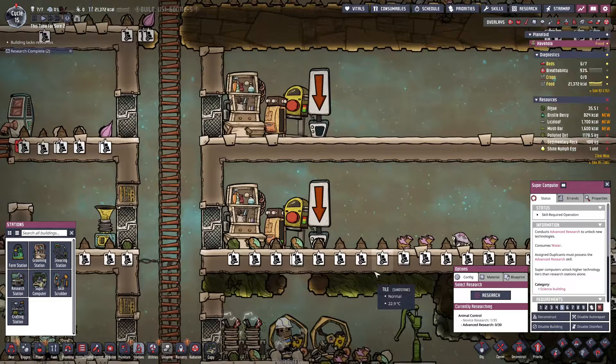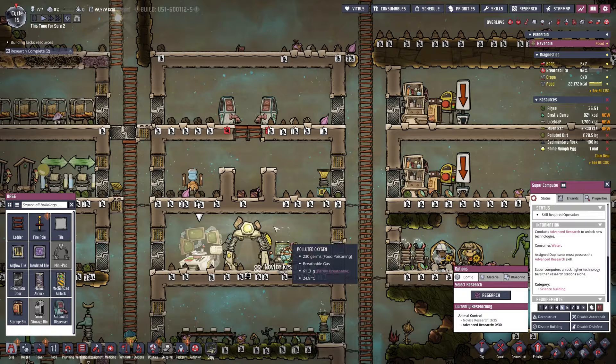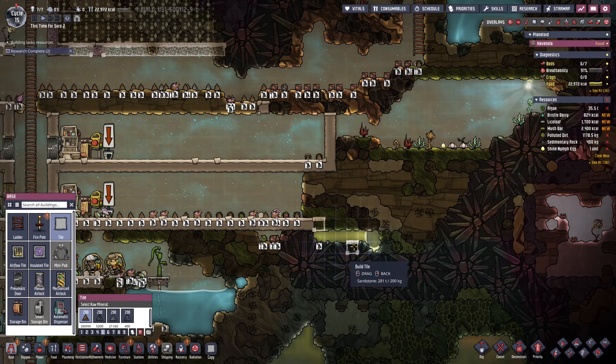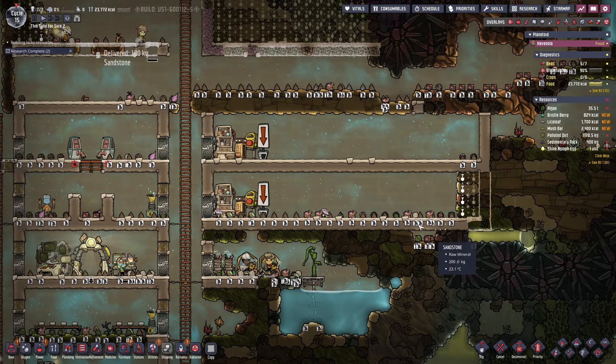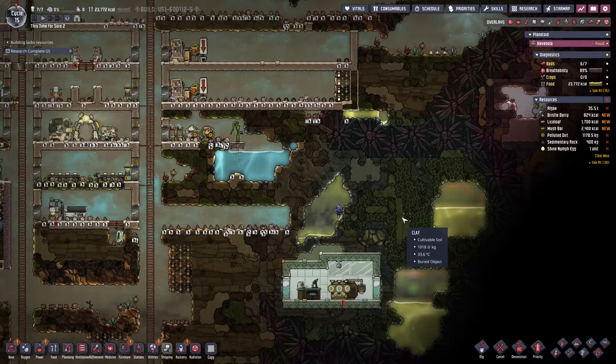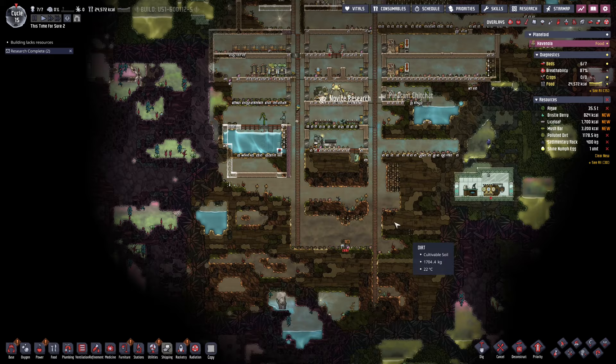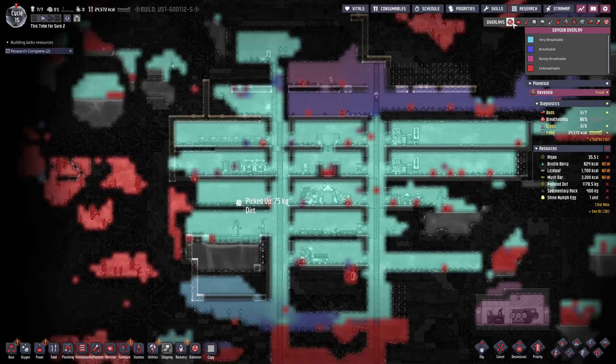We need incubators immediately — if we have eggs we want them to hatch as fast as possible. I'll figure out some automation for where duplicates can pick up eggs and put them in incubators. We need those incubators going as fast as we can because we need the eggs to hatch quickly. We're also close to a new printing pod, so hopefully we'll get something good. I'm going to fix this and make sure hatches have a proper room, and dig this out while leaving the polluted water alone.